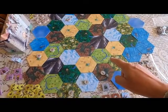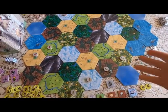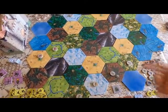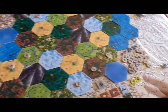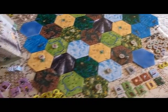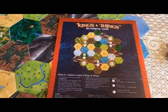So we're going to check that out today. Here's our map and no two games will ever be alike because look at it — you can put any piece where you want. There are seven different types of land features, then you got the sea and you can make islands and whatever. They have a little diagram where you can copy that.